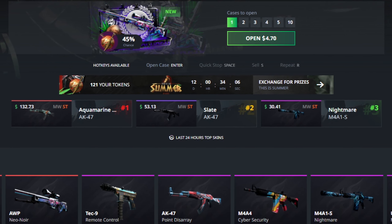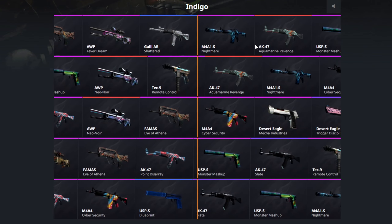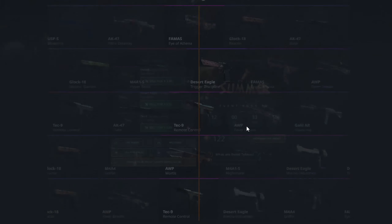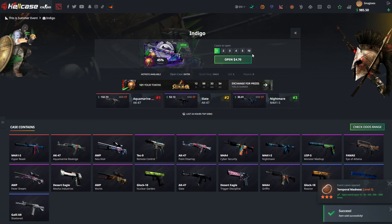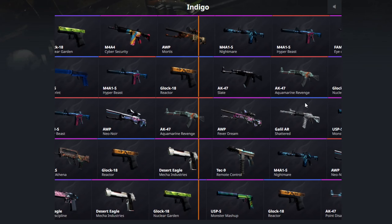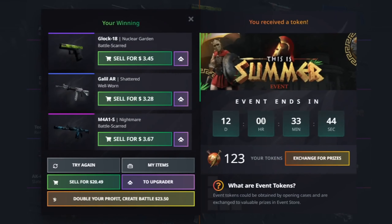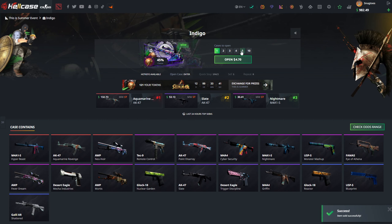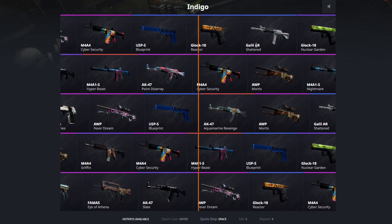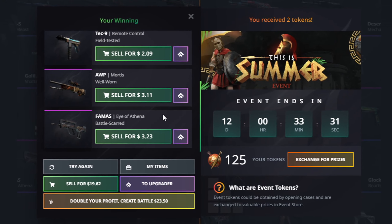Moving on to the Indigo case — some people have already lucked out insanely. There's a new AK and a lot of new skins, so we're just going to try. I wouldn't mind an AK Slate to be honest, I think that's an amazing skin. But we're ending up with another 13 dollar and 10 dollar loss. Let's see if the second opening can be a tad better. The Static Modus might be okay but we lose only about three bucks. Going to give it another shot.